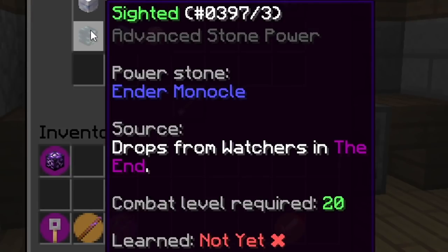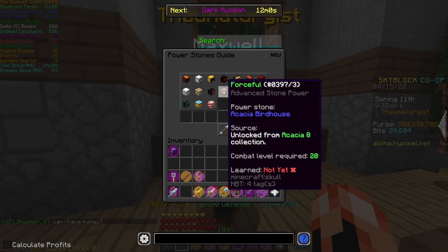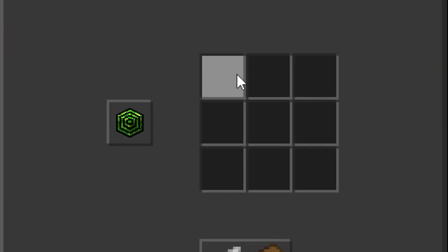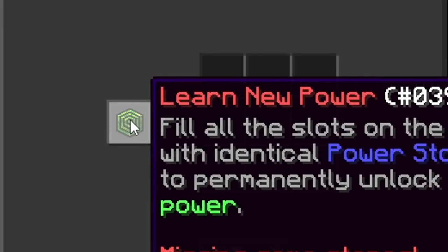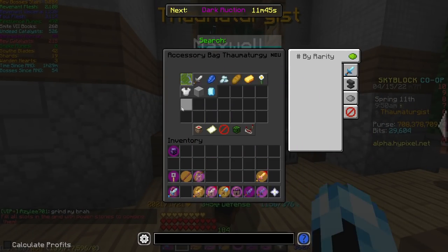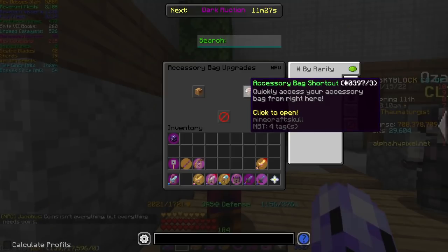And finally there's Sighted — you get this from the Ender Monocle which drops from Watchers in the End. These are actually extremely common and my friend managed to get all of them, so you can see the stats on screen. Keep in mind you actually need nine of each stone in order to learn the power. There are nine slots and you put all nine stones in, then click to learn the power, and the powers show up in the UI.